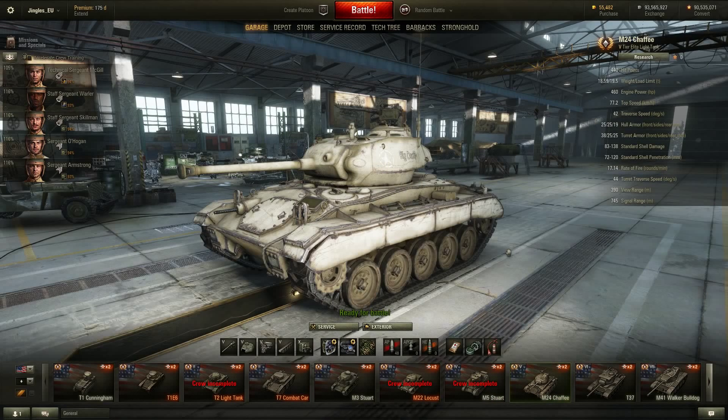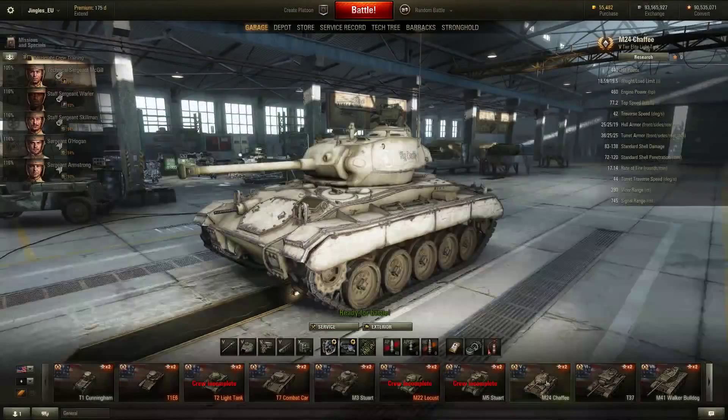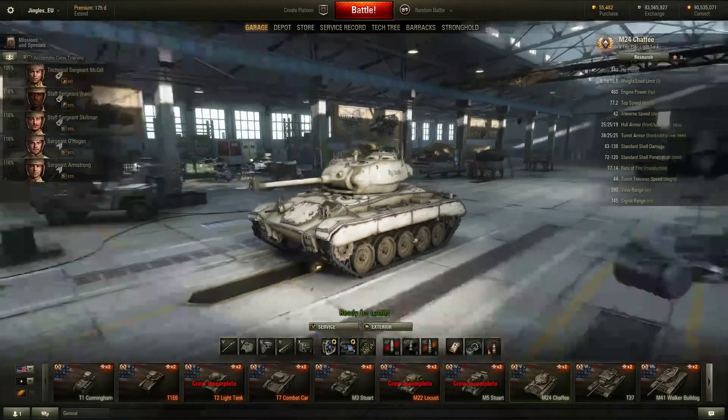They haven't touched the Panzer II J though — it's still just as overpowered as ever. Then of course there's the Chaffee — the tier 5 American light tank — which has received massive changes in patch 9.3.